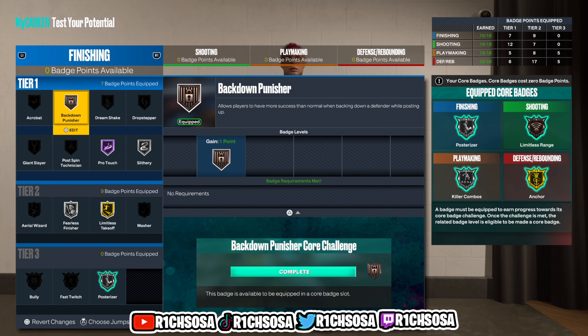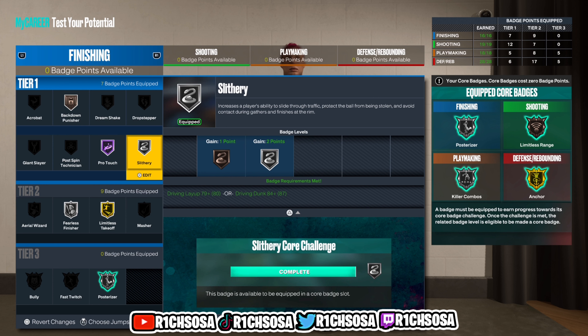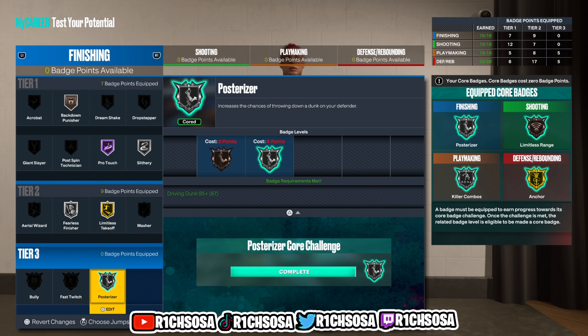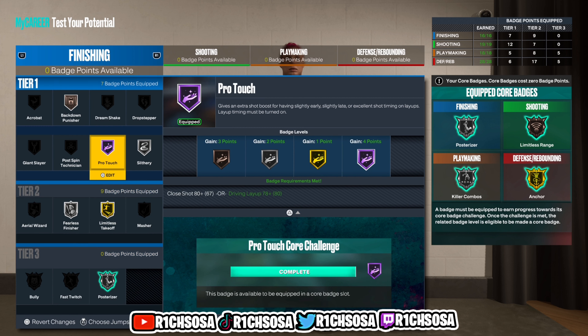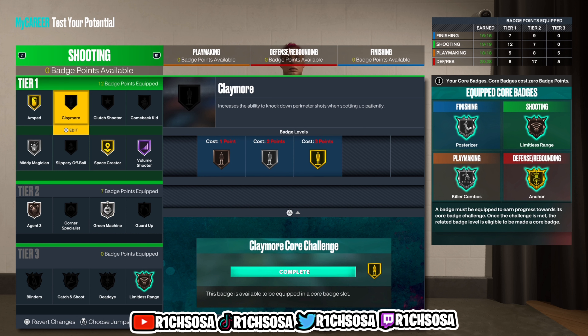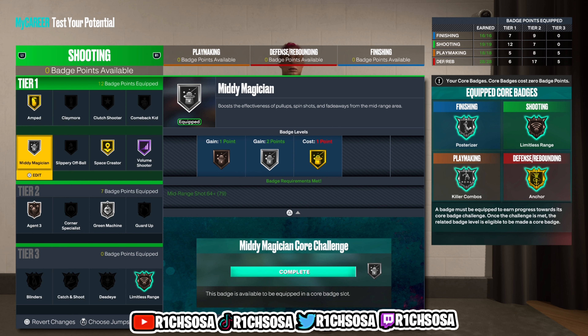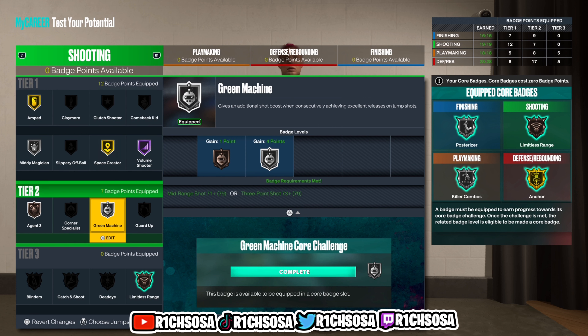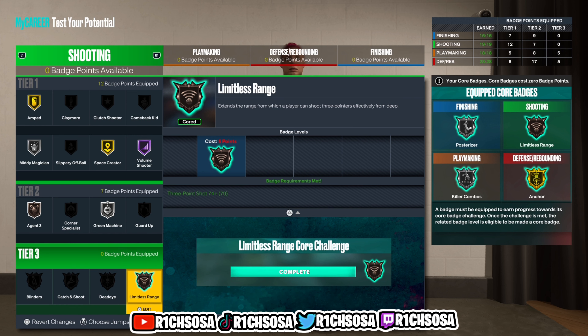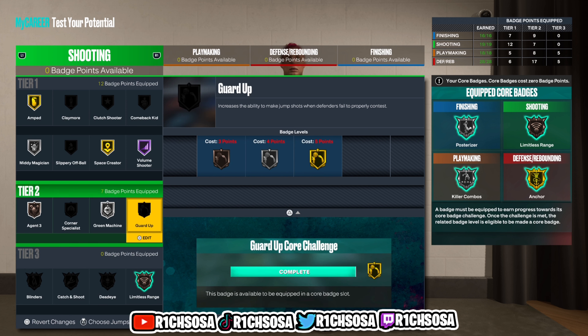For the badge layout — finishing: back down punisher, pro touch, and slithery for tier one; tier two limitless takeoff and fearless finisher; core silver posterizer. We do get contact dunks with this build, making it one of the best finishing setups. For shooting: amped, mini magician, space crater, volume shooter, green machine, agent three, and limitless range. If you pick a shooting takeover it makes a huge difference with shooting percentages and boost.